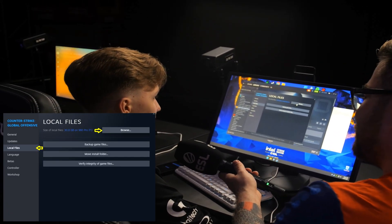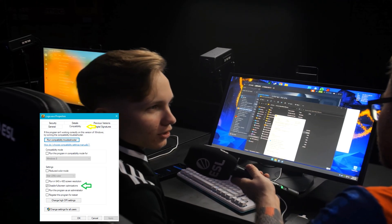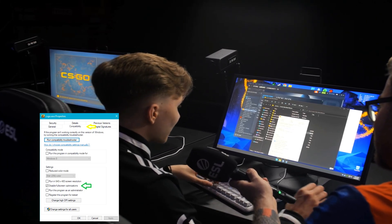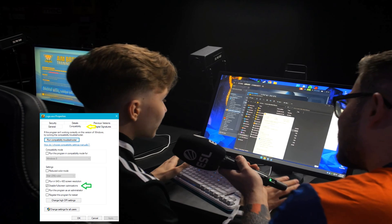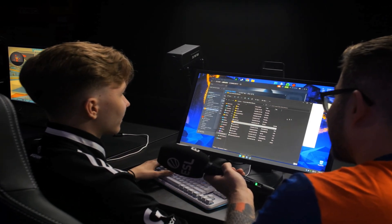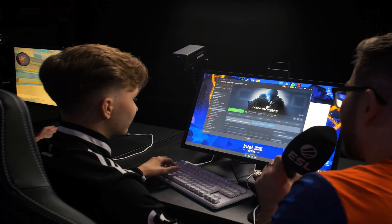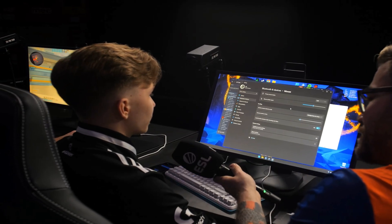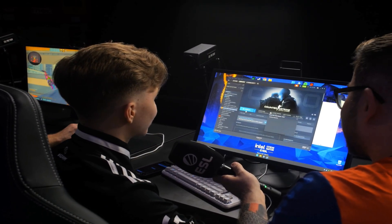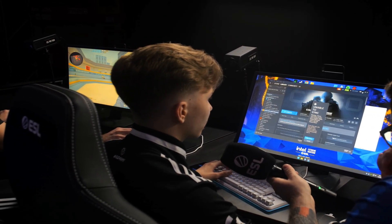The important thing: we go browse, we go local files, we go CSGO, we put properties, compatibility, and we disable fullscreen optimizations. When you play without this marked, your game is not full screen — like, it's full screen, but it's not really full screen. But when you mark it, it's full screen. I don't know, someone told me. After we just launch CSGO, we have our config here, CFG, and should be good.